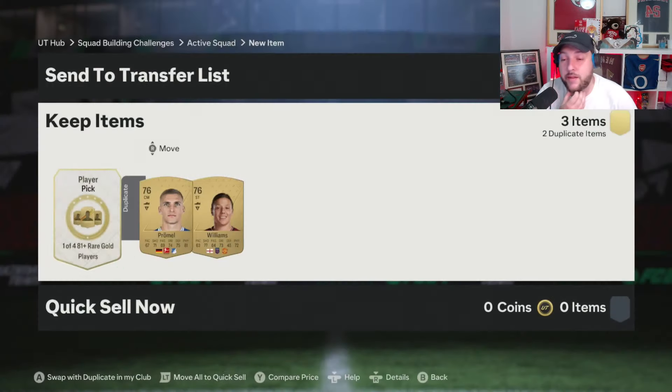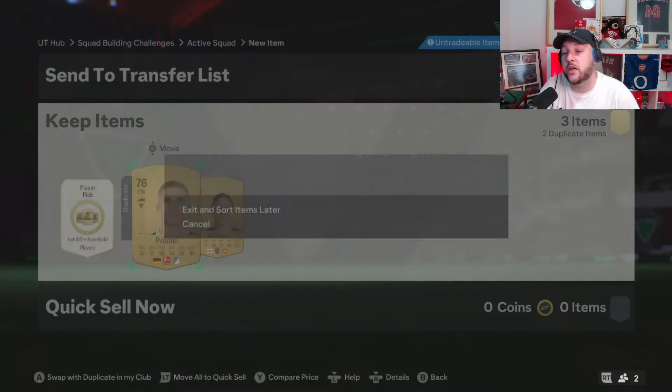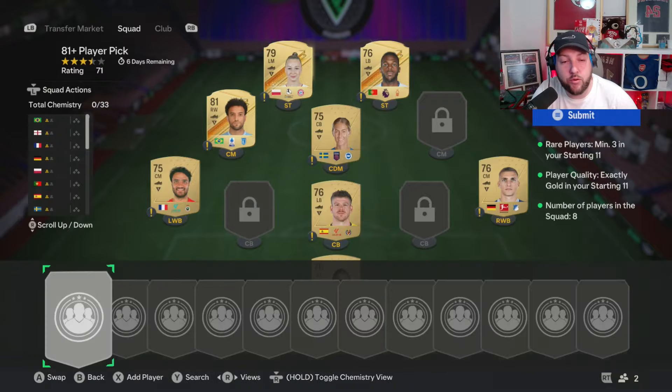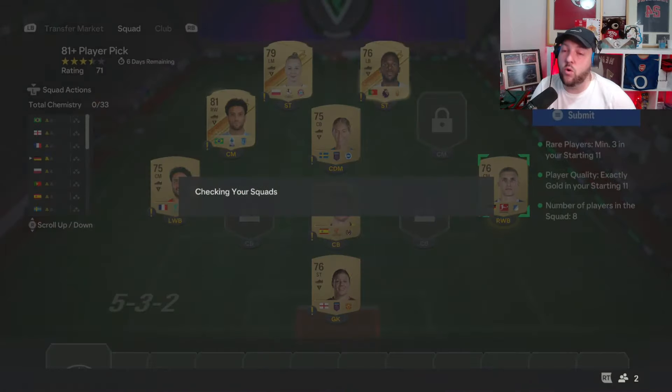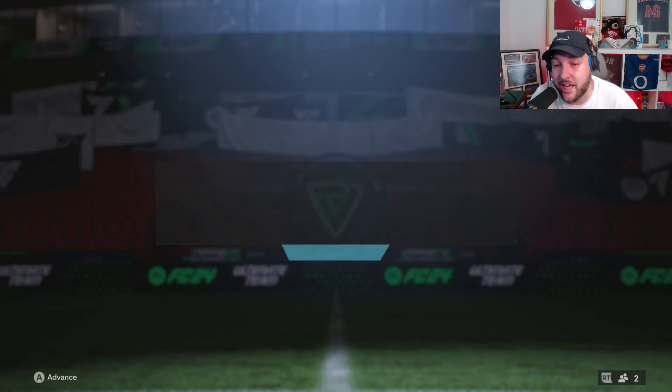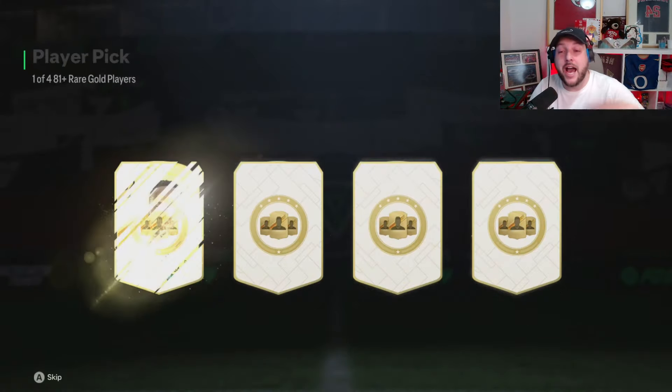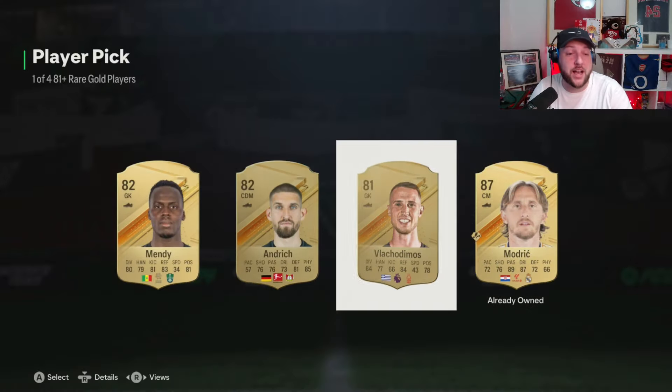With that first pick made, it should have ticked off some of the duplicates. I've really got to remember these two — Promo and Williams. Williams and Promo have gone into this SBC, that's all our duplicates recycled from the exchange. Don't forget, we got this from grinding player picks into an 86 plus player pick and then into an exchange. We get ourselves an 87 — absolutely fantastic for continuing the grind.